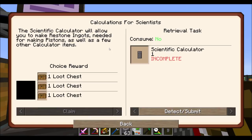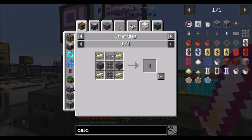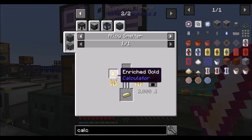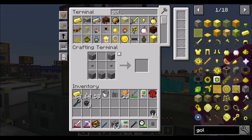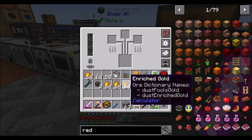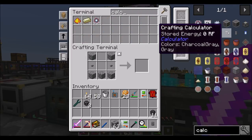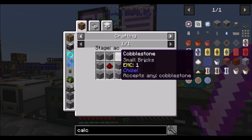The scientific calculator will allow you to make redstone ingots needed for making pistons as well as a few other calculator items. It needs enriched gold ingots first. Enriched gold ingots come from enriched gold, which means making a calculator with gold and redstone. We have a lot of gold and redstone — so we do this and get a lot of enriched gold, which we can then smelt. The scientific calculator just needs a couple more of these and one of those.